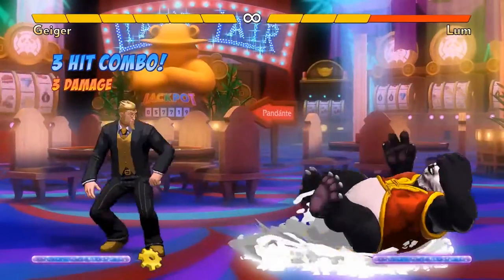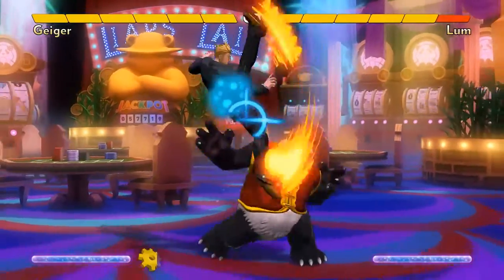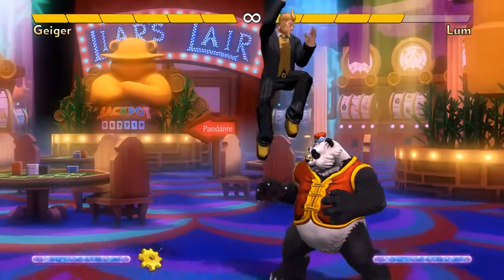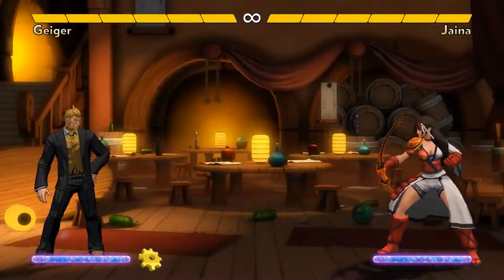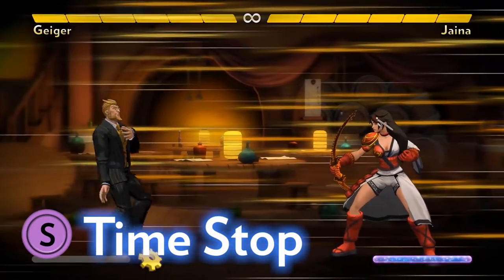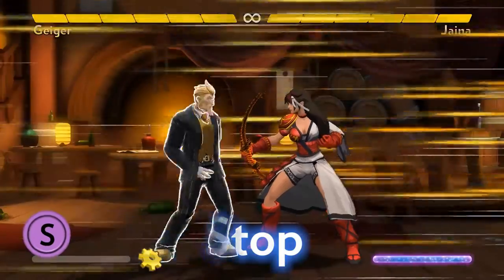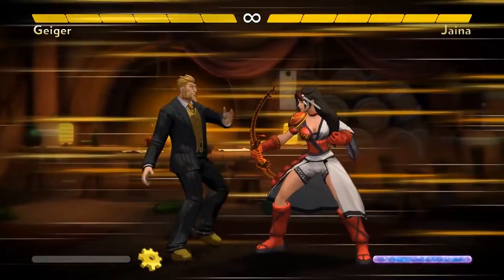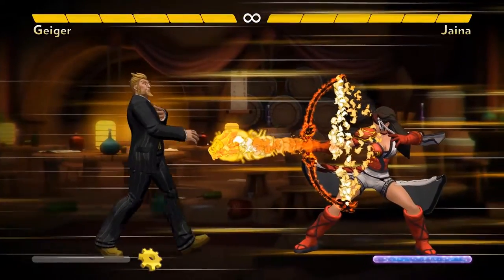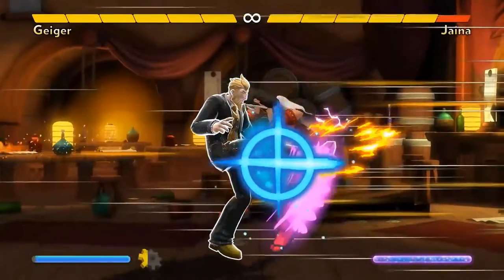This lets you threaten some offense while still keeping your options open. Your opponent doesn't know if you'll do Air C after the phase out, or kick with A, or simply fall straight to the ground. Geiger's time stop super allows him to casually stroll forward while time is stopped. He walks a fixed distance, then automatically does an invulnerable attack. Think of it as a teleport into an attack. The main use is hitting opponents out of moves from far away, such as their projectiles.